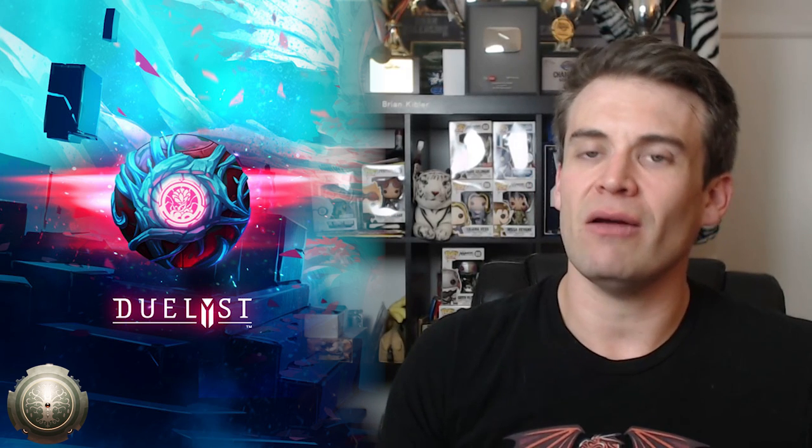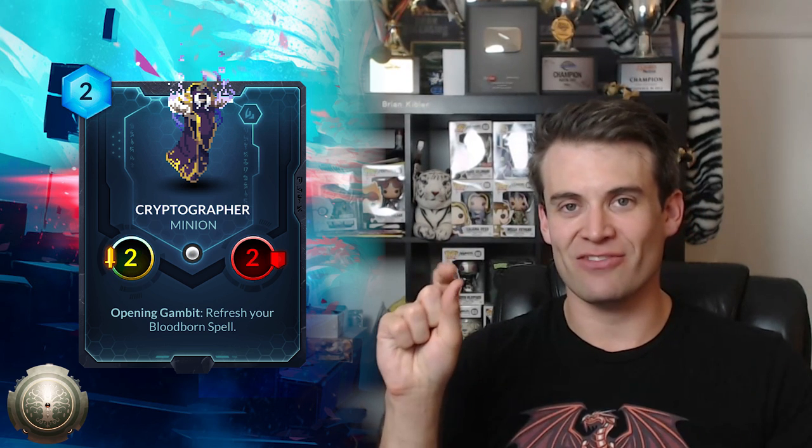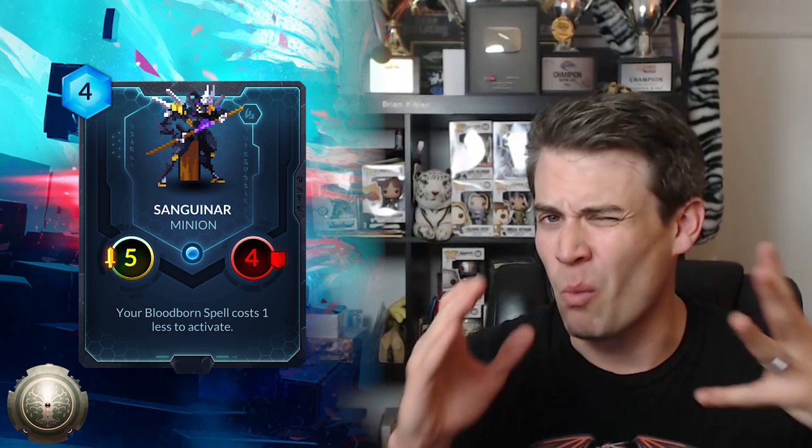Last but not least, the neutral cards. These are not as exciting by and large as the faction cards, as generally they shouldn't be — you want the excitement to be in the cards that people have to choose sides to play. Cryptographer has opening gambit: refresh your Bloodborne spell. This is kind of an interesting card, especially with the cards that buff your Bloodborne spell. I want to see an Abyssian deck that uses Cryptographer and the Grandmaster that makes your Bloodborne spell awesome, and just keeps going making more and more sweet, awesome Bloodborne effects. Sanguinar: your Bloodborne spell costs one less to activate — a 4-cost 5-4. Definitely an interesting card if you are playing with cards that care about using your Bloodborne spell. This allows you to curve into something with Blood Surge on curve and use it immediately, which could give you pretty significant advantage in the right circumstances.